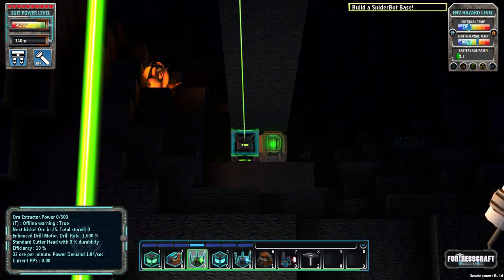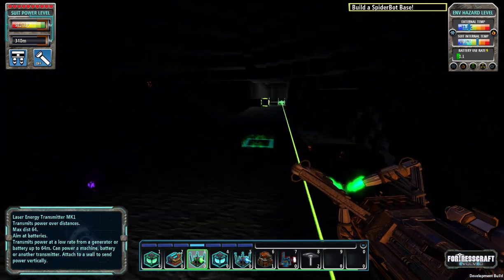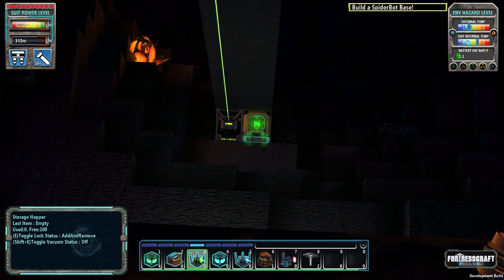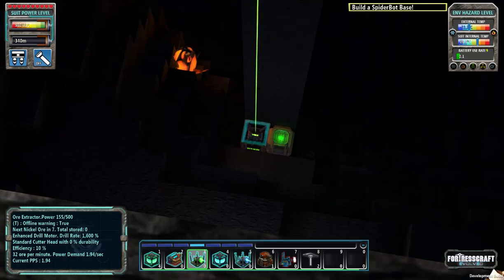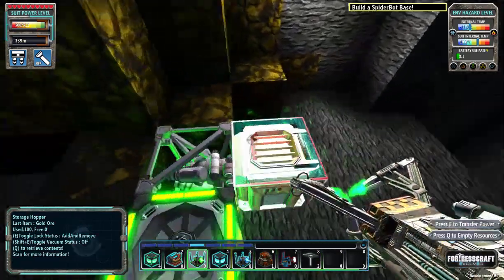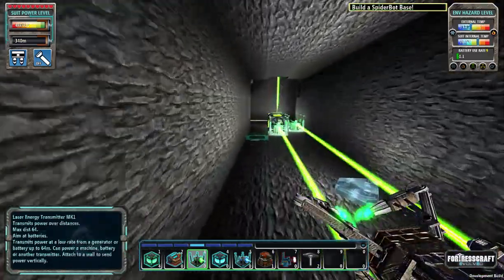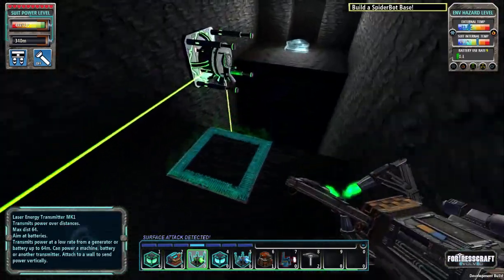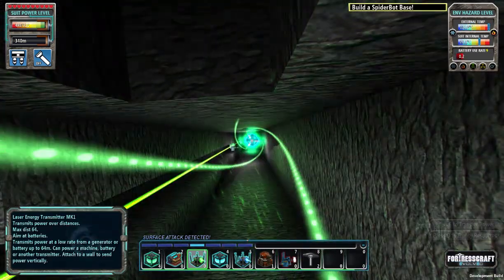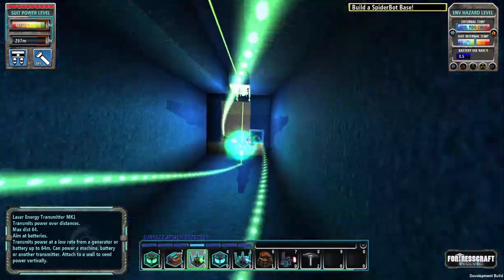This is like the first little baby step to automation — getting power down here is the first challenge. Once you have power there, your options open up pretty easily because then you can do a cargo lift, use a conveyor system — lots of options available to you just because you're able to come down and grab a lot of ore at a time. Then the smelting becomes the real bottleneck and it just sort of ramps up from there — smelting and then even more smelting.